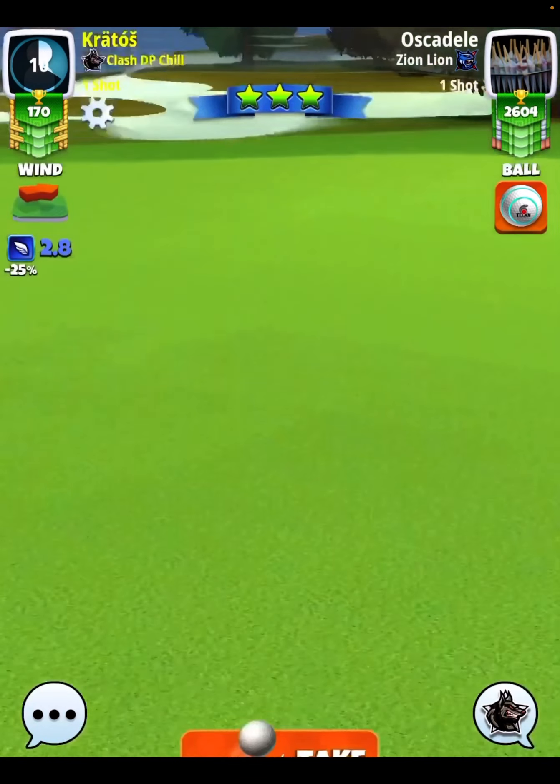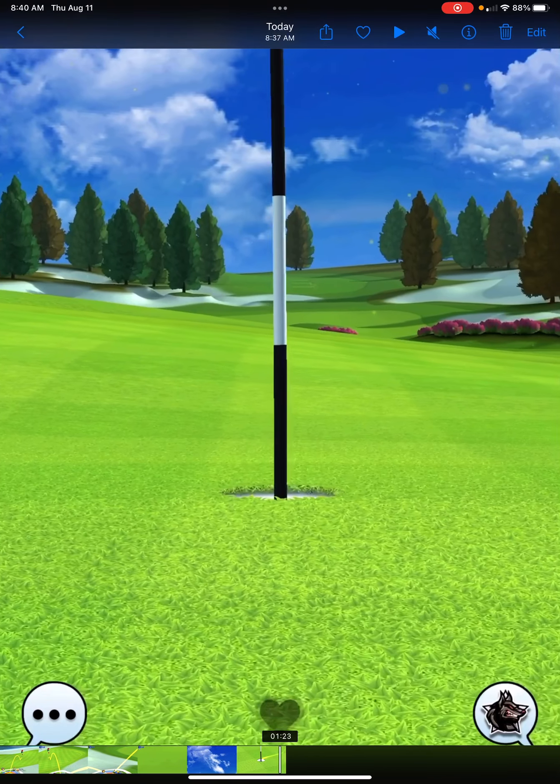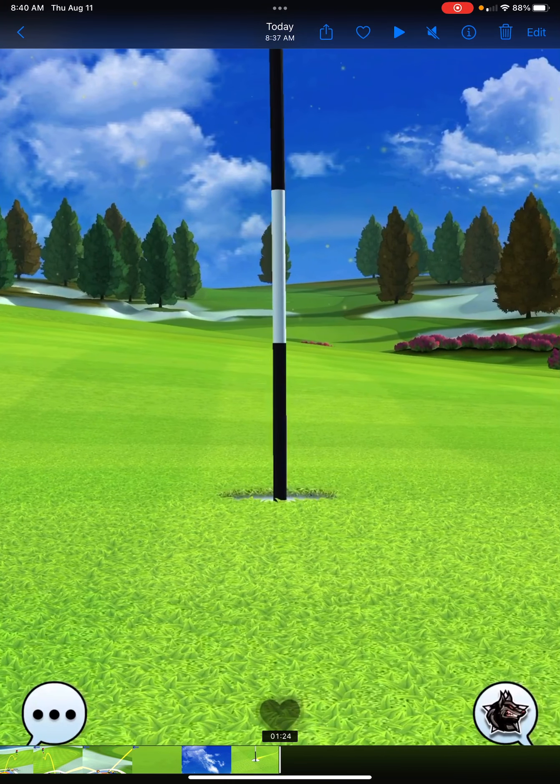This hole is typically a tougher eagle, so if you do pick it up, I think that's a big advantage over the rest of the field. Some people will get it, just not a high percentage of people will pick up this one here. That shot is not always 100% consistent either. Just look at this angle right here — you can see how much this green slopes. It kind of has a little bit of a hilly bounce as well. But hopefully you get a good rollout like I did there and you get into the hole for the eagle.